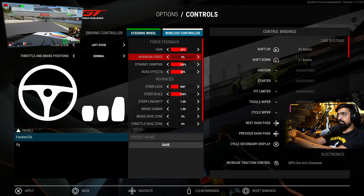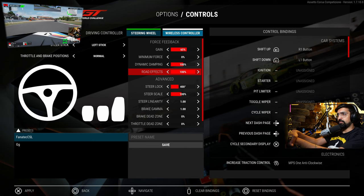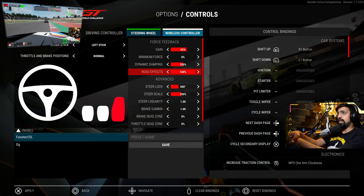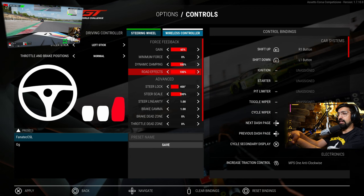I do have road effects up at 100 as well. I think I might end up reducing the gain a little bit more over time — right now I'm playing with the wheel settings from the wheel menu itself. So if anyone watching has got any ideas on force feedback and what you do, let us know. As soon as I find something I'm really happy with I'm going to make a video sharing it, because I think that really is one of the keys to ACC.